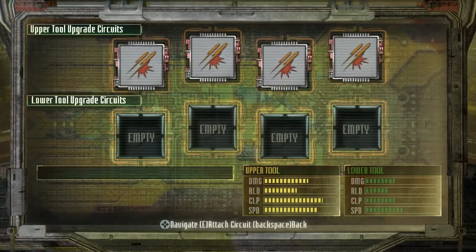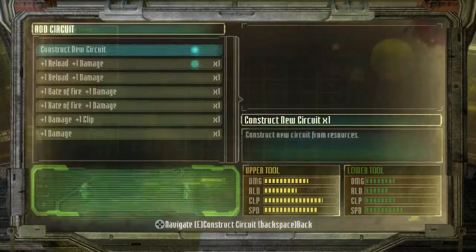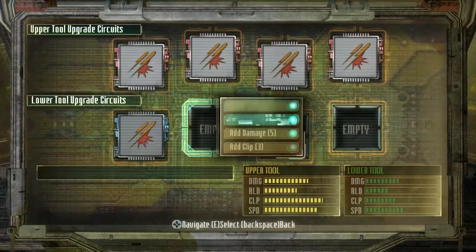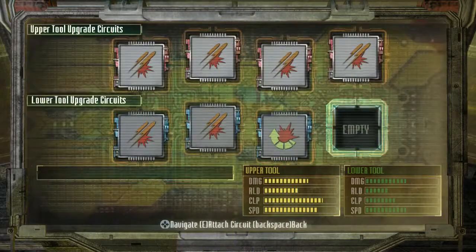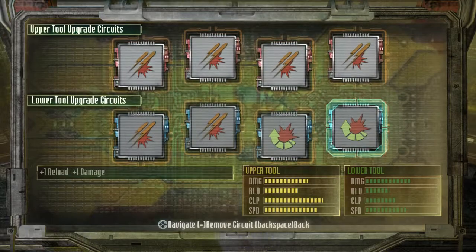This will give me the maximum damage I can get, and minus rate of fire — I don't care too much about that. Here I'm not going to spend my tungsten on anything, I'm just going to add damage and reload. Rate of fire, damage, rate of fire damage, and then reload, reload. Very nice.